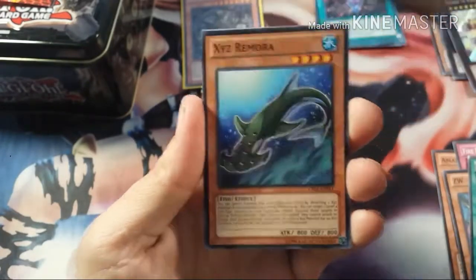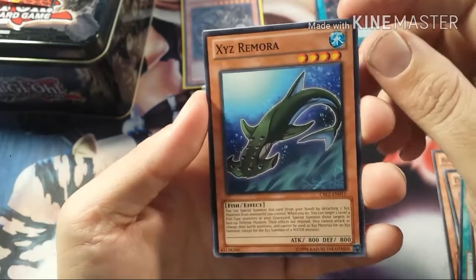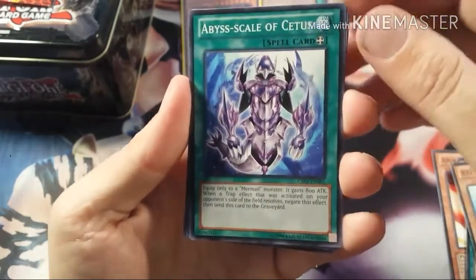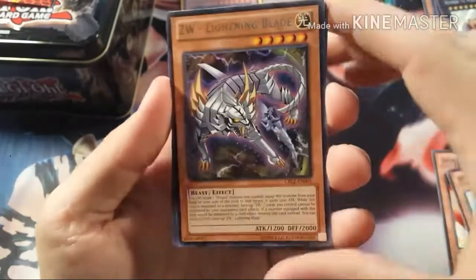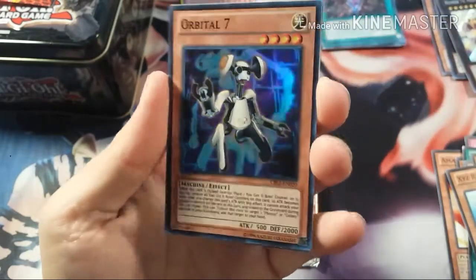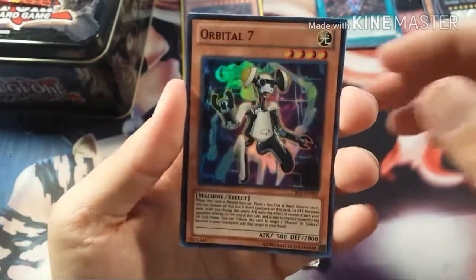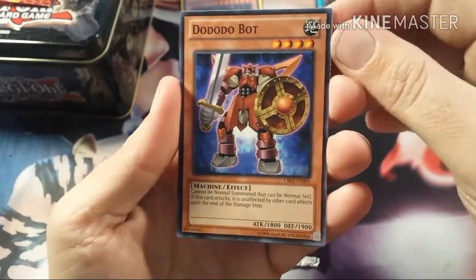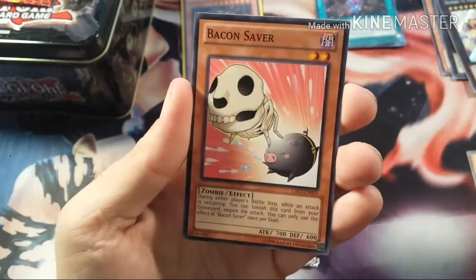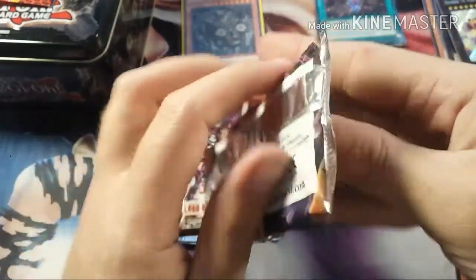Hazy Flame Sphinx, XYZ Remora, Herald Re-Change, Biscale Cetus. Rare ZW - Lightning Blade — nice. A Super Rare Orbital 7, Dododo Bot, Spike Shield with Chain, Bacon Saber — got a Super in that one.